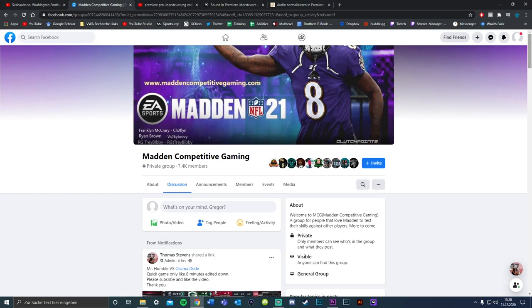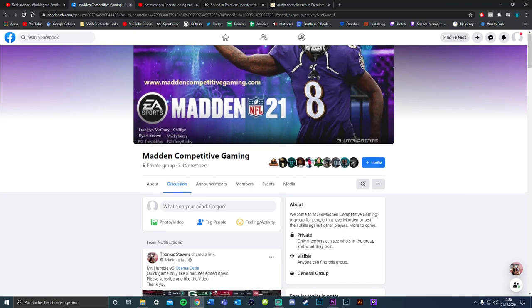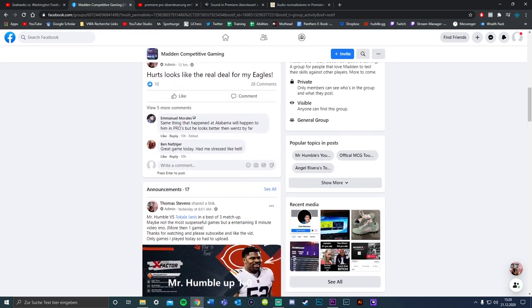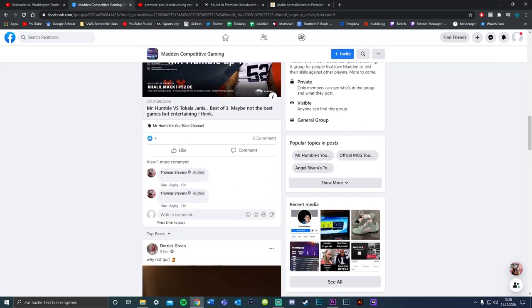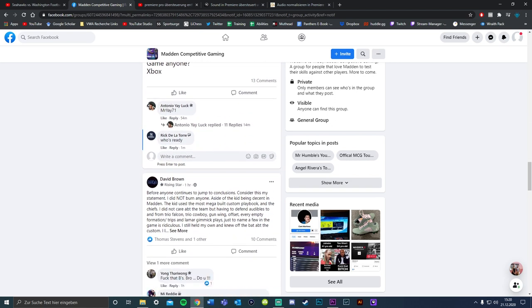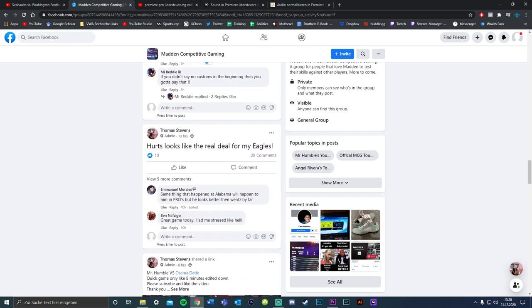I'm very excited to announce that I'm teaming up with Mr. Humble. He has a Facebook group called Madden Competitive Gaming. Link to that is in the description. Go over there, find some money games, find some lab partners, have a great time, converse with some people that have the same interest as you. I'm over there, you can message me. Really recommend you check it out.